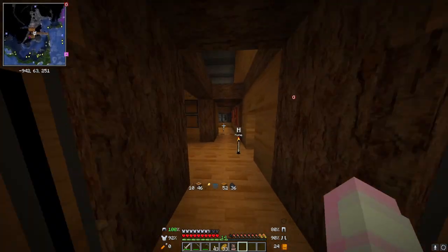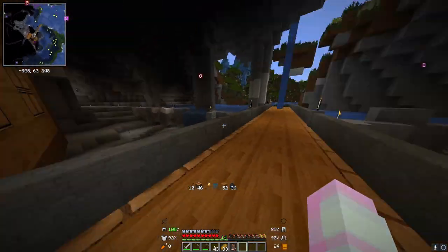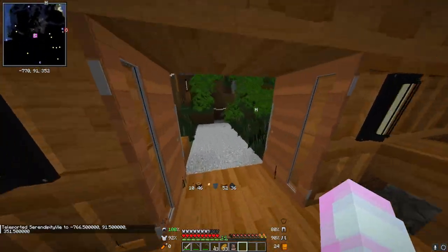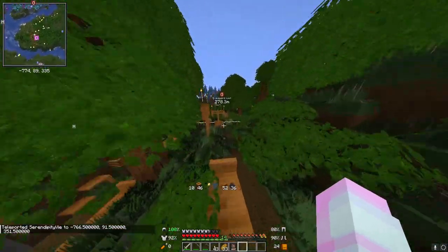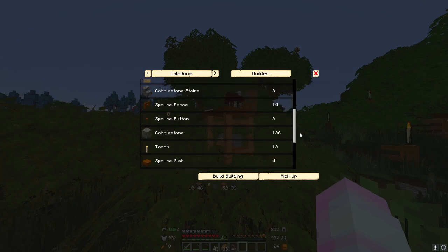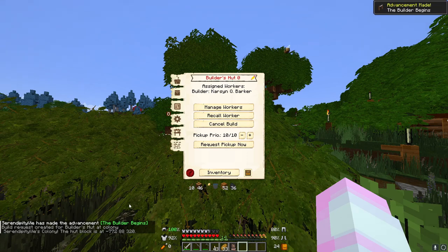I want to focus on something besides Mine Colonies, because that takes a lot of work. But at the same time, I was watching someone play it and I kind of learned how to start building. I think the way to do this is actually to go to build options — this kind of tells you what it needs. So, build building. The builder begins.